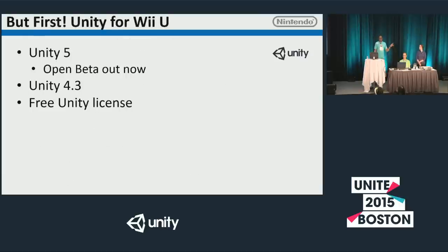Let's do a quick recap on Unity for the Wii U. The open beta for Unity 5 is out now on the Wii U — previously we had 4.3. All development kits come with a free Unity license.